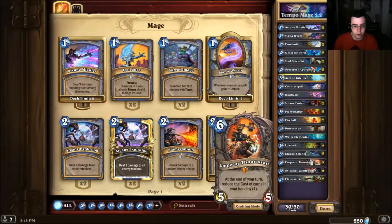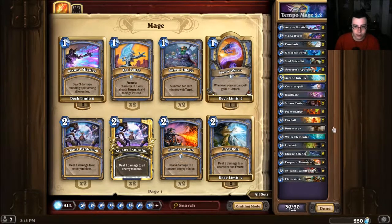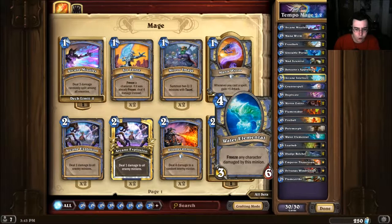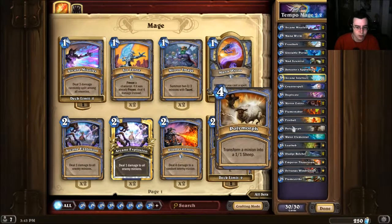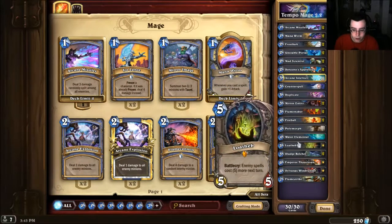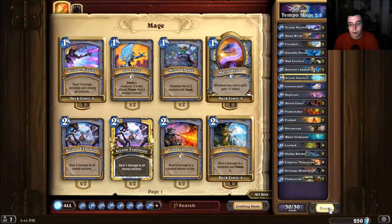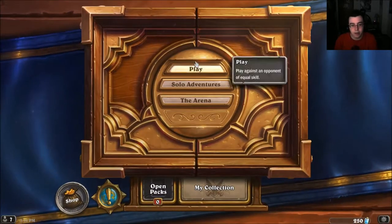There are a few interesting inclusions — only one Water Elemental, only one Polymorph, which I'm a bit scared about since Polymorph is good with combo like Flamewaker. There's also Sylvanas at seven mana. If I had Dr. Boom I'd probably take out Thara Sand, keep Sylvanas and Boom. Anyway, we're gonna go play a game with this and see how it goes.